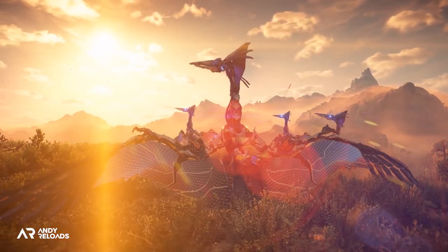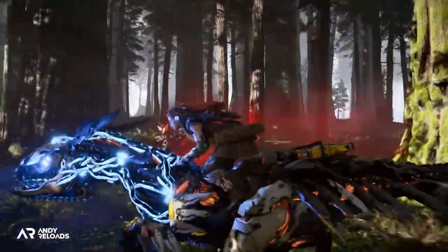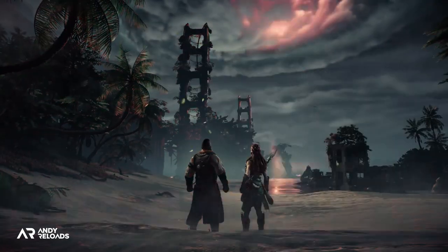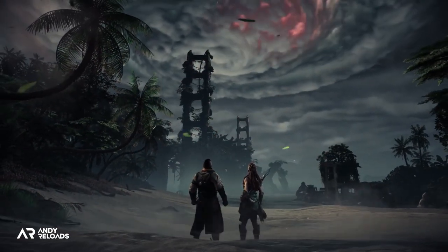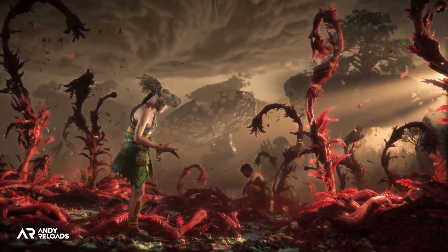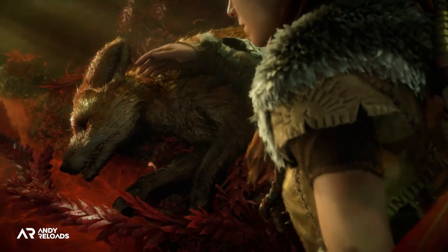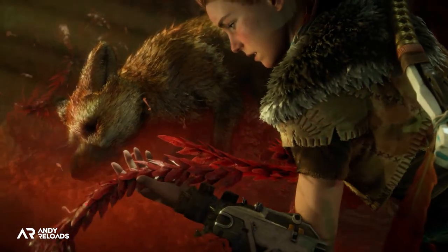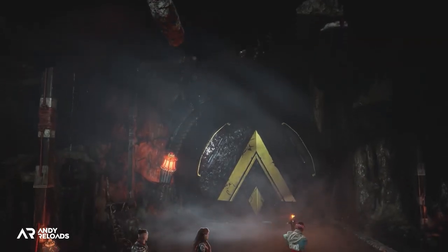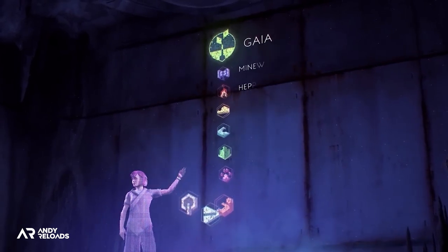Six months after completing Horizon Zero Dawn, Aloy travels west to a new frontier called the Forbidden West, driven by a collapsing biosphere. A phenomenon called the red blight infects the lands, choking wildlife, starving people, and sending the weather berserk. Sony have stated that Aloy is the only one who can stop the red blight with the help of advanced AI machine Gaia, by exploring the ruins of the old ones to find technology that can sort it all out.